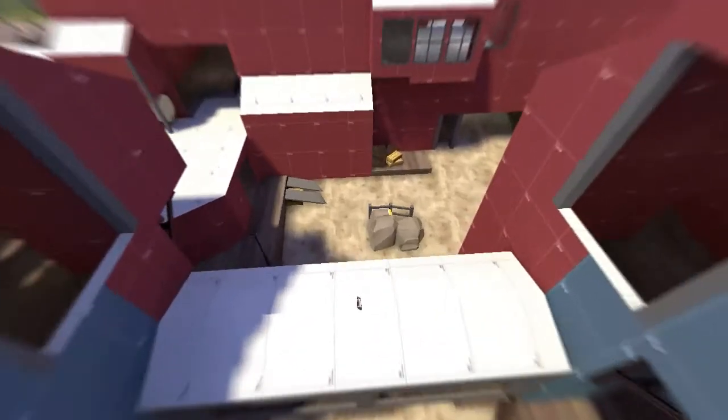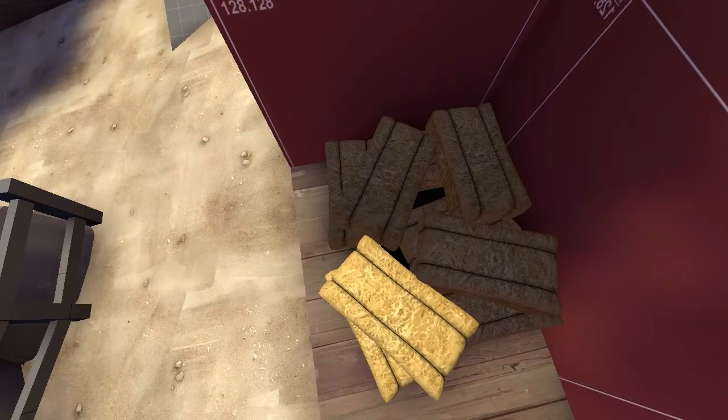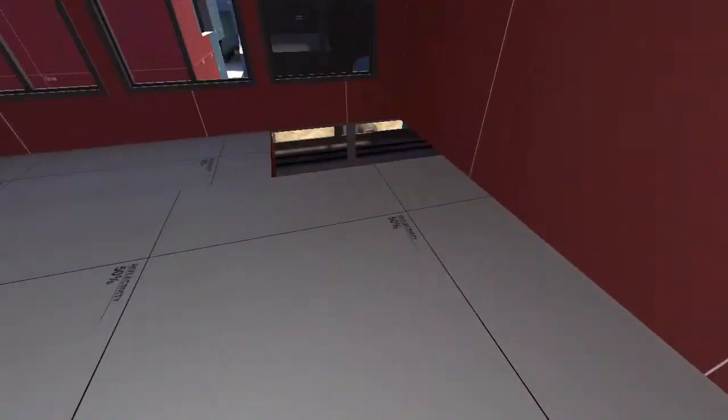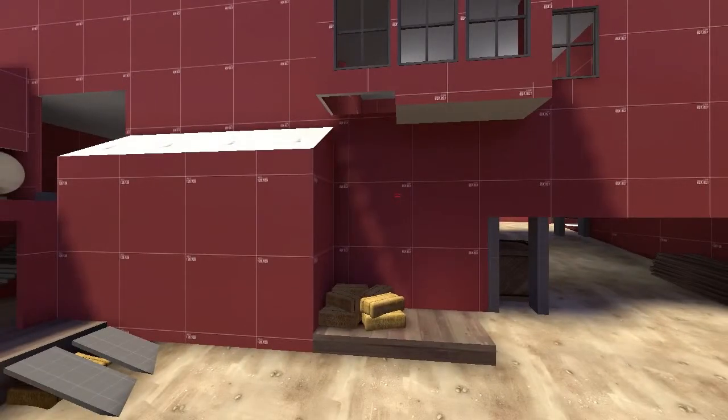I wanted to try to figure out a way to make it so that if you landed on this pile of hay it would actually soften your fall damage, but unfortunately I haven't been able to figure out any way to actually do that - outside of just making the drop shorter, which I don't really want to do. I feel there should be a little bit of a penalty for the fall, just not as much fall damage. If you guys have any ideas about that, feel free to leave them in the comment section.